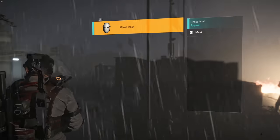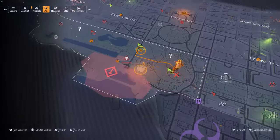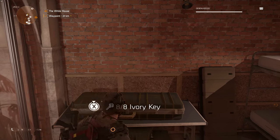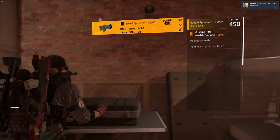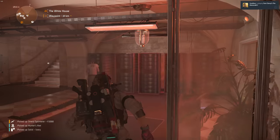Kill the hunter, get the ivory key, get the last mask, and go to the White House. Come up to the box — you will see that you have eight out of eight ivory keys. Open it and you should get this special weapon drop.